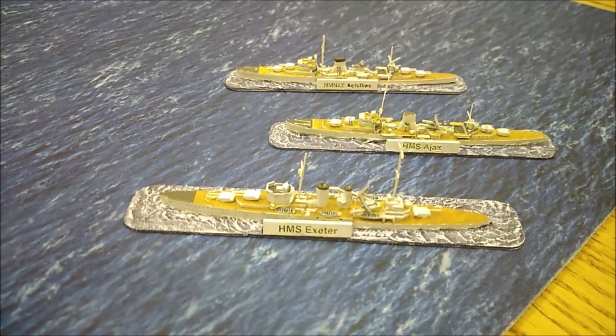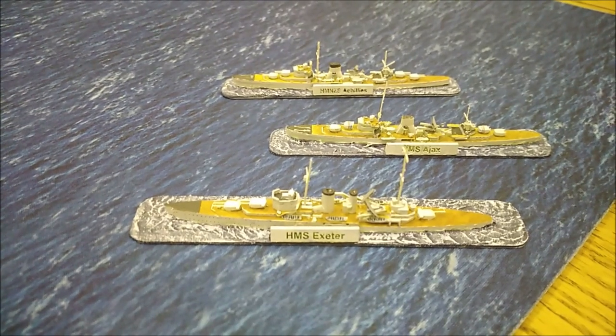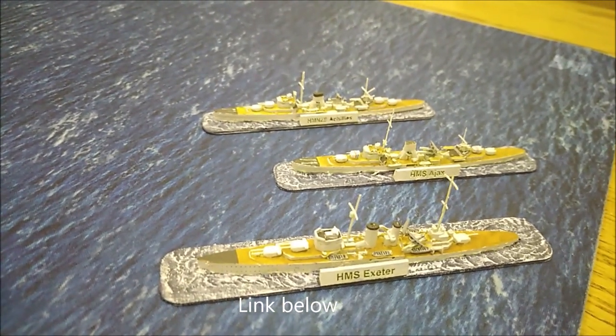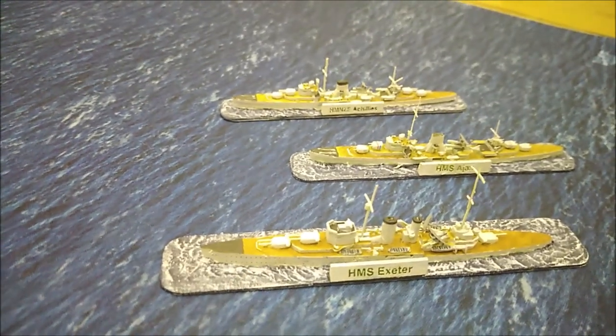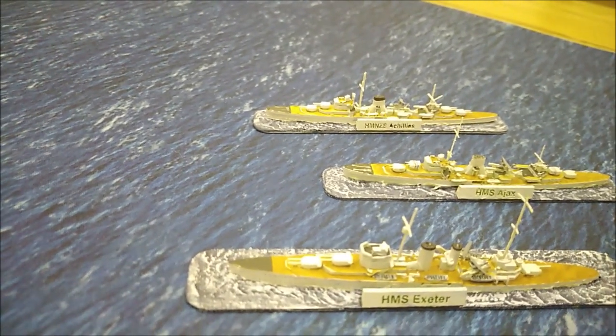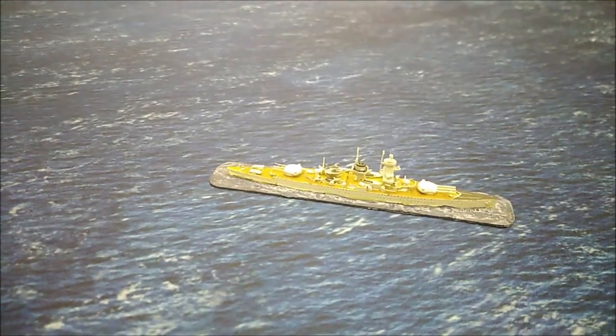I'm going to try out the Victory at Sea rules — the Mongoose playtest set for version 2, which are hopefully going to be similar to the Warlord ones when they come out. This is going to be the Battle of the River Plate, and we've got HMS Exeter, Ajax, and HMNZS Achilles facing off against the Graf Spee. One fleet needs to destroy the other, unless the Germans — the Graf Spee — damages the British more than she's damaged and gets off the top edge of the map.